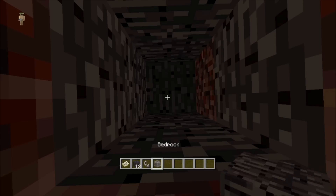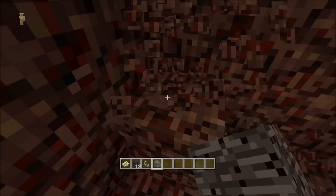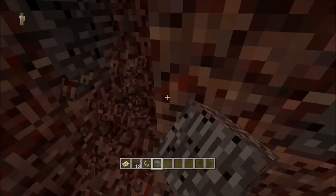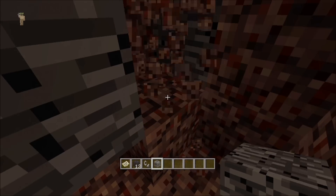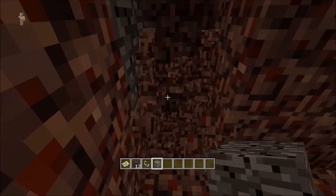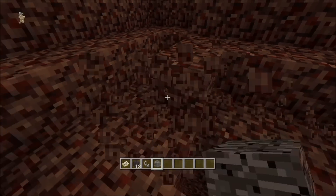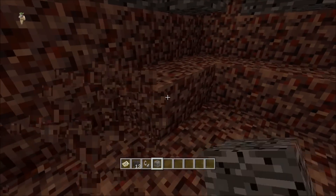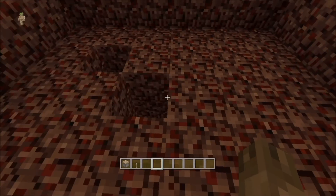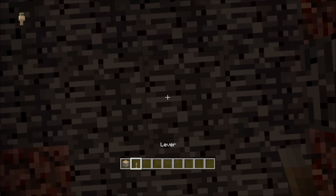You're not supposed to break that, but yeah. Then you want to dig yourself out an area big enough to fight your wither. Dig it down far enough. Now you want to get yourself a piston and a lever. You want to place your piston in the ground underneath this center block, and place your lever behind it.